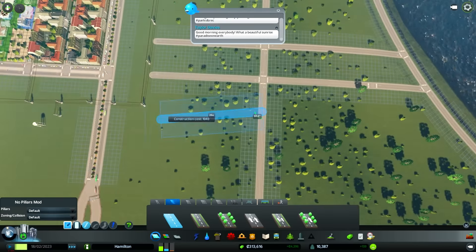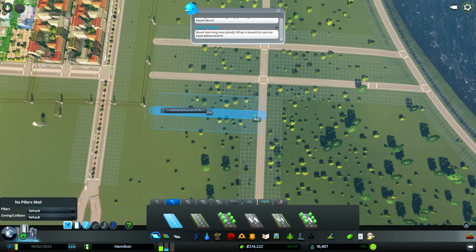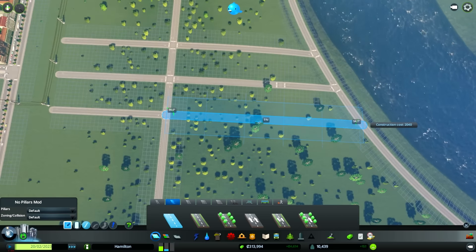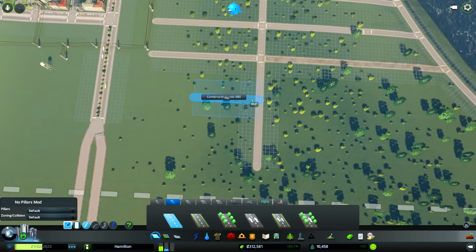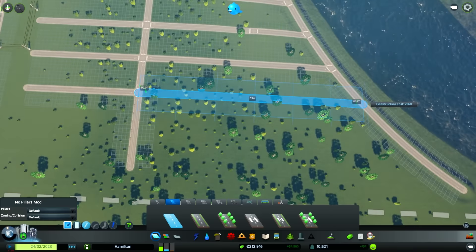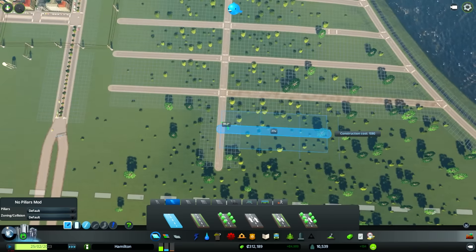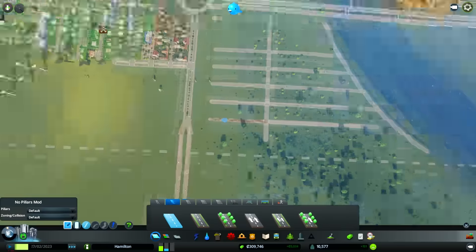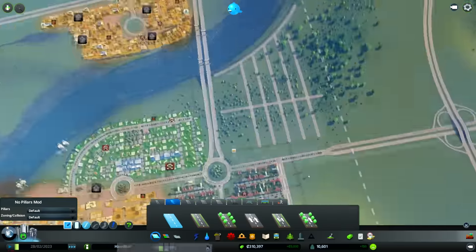We just have to unlock everything and then we can really go out creating our own stuff. I don't know if we're going to be running out of water or electric services soon, so we're going to have to definitely check up on that. This road's going to be really congested by the amount of people turning on it, but I think that looks all right.